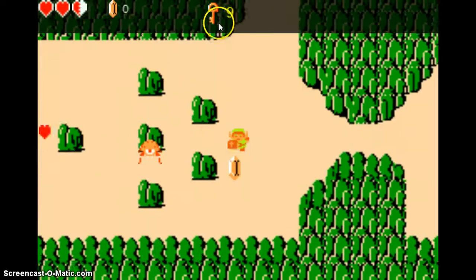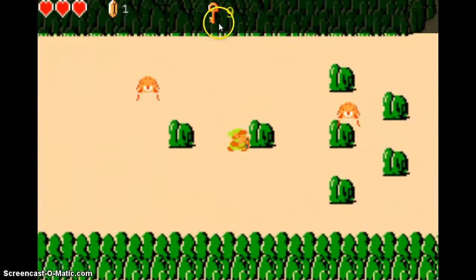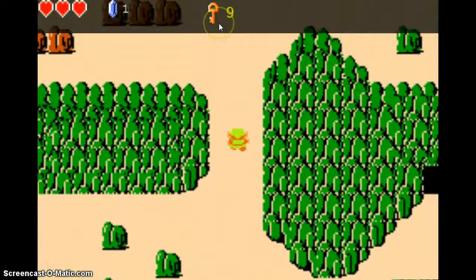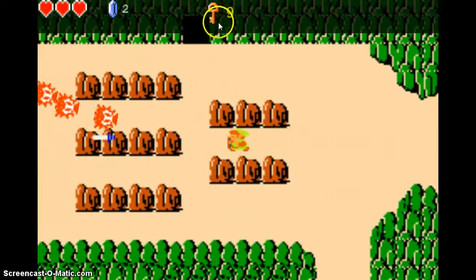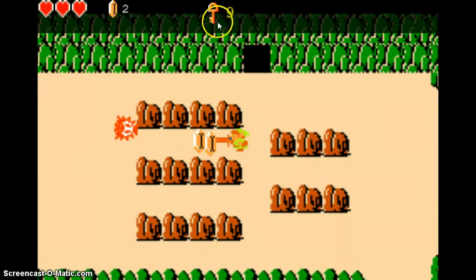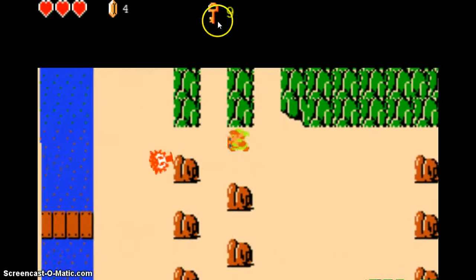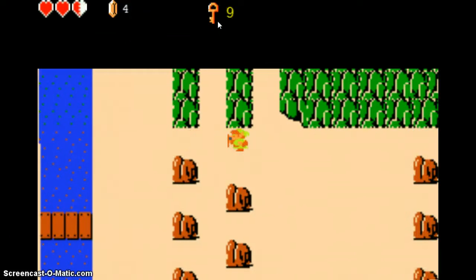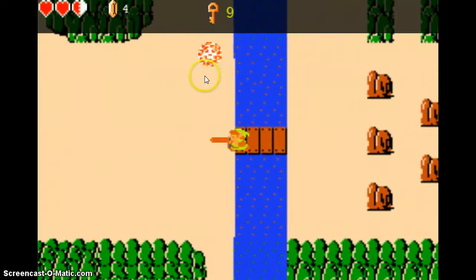These guys actually don't have sound effects yet. Collect rubies, rubies, hearts — got sound effects. Up here, kill an enemy, sound effect. When you get hit there's a sound effect and you get knocked back. Now you can't shoot the sword beam when you have less than full health.